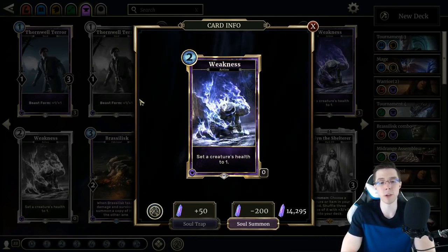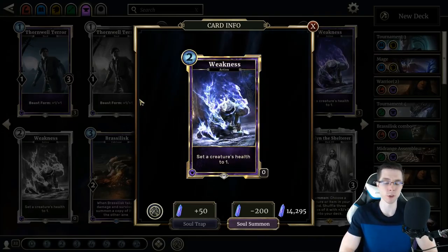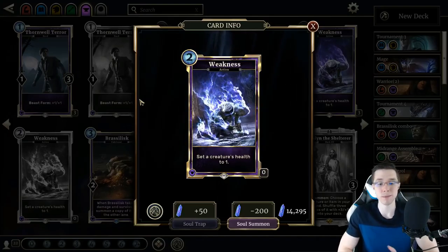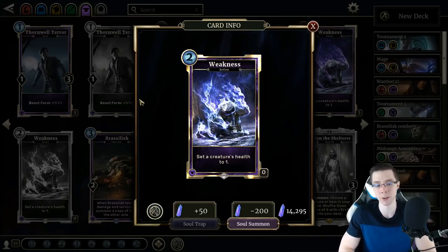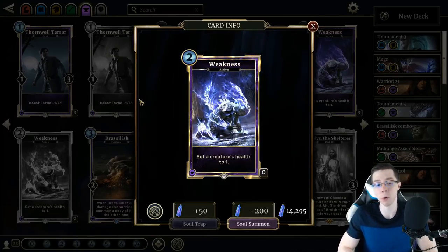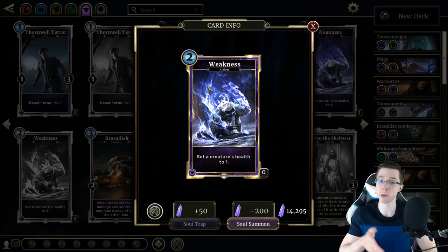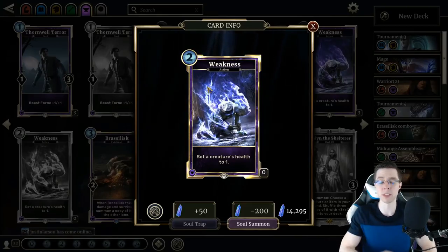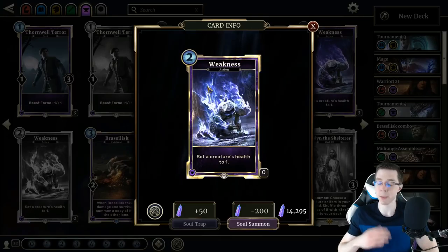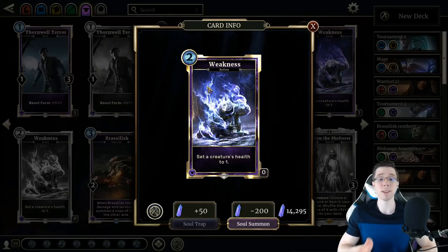Third up today, we have Weakness, a 2-Magicka action which sets a creature's health to 1. I actually think the power level of this card is a little weak. There's just so much good removal already in Legends that I don't know where this would fit in that doesn't have access to better cards. Maybe if you're using this to activate some Slay abilities very easily, but I've tried to build Control Warrior post-expansion and just don't have room for Weakness. One cute combo worth mentioning: if you have a Shear Point Dragon on the board, Weakness sets something's health to 1, and Shear Point reduces it by an additional 1, outright killing the creature — so you can use it as a 2-Magicka kill-anything with Shear Point. That hasn't been enough to save Lay Down Arms, and I don't think it'll be enough to make Weakness good outside of that.